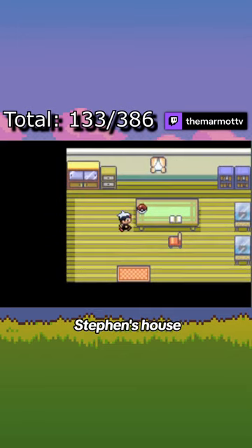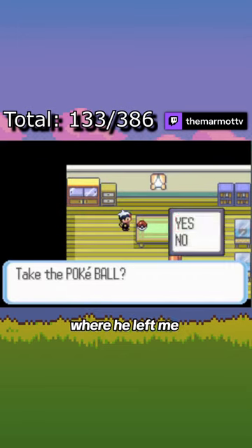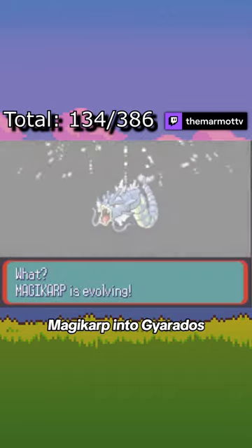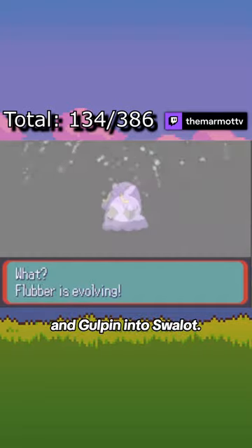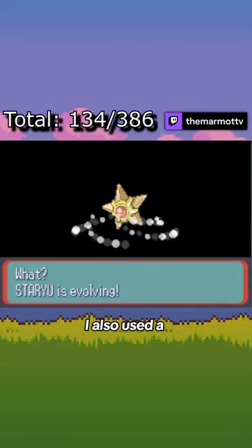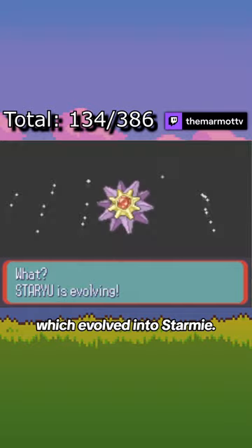Next, I took a visit to Steven's house in Mossdeep City, where he'd left me a Beldum as a gift. I then evolved Magikarp into Gyarados, Sandshrew into Sandslash, and Gulpin into Swalot. I also used a Water Stone on Staryu, which evolved into Starmie.